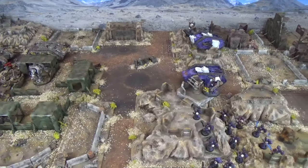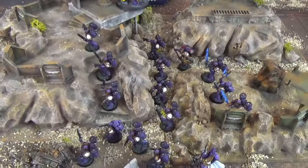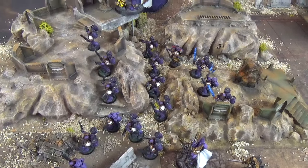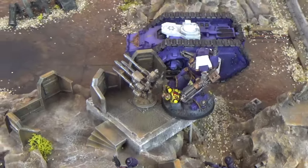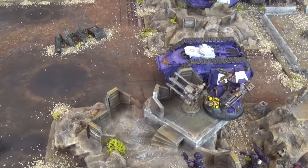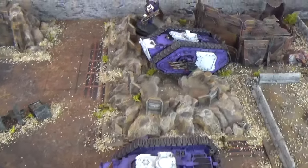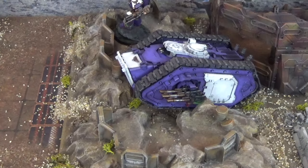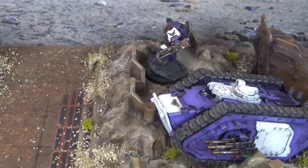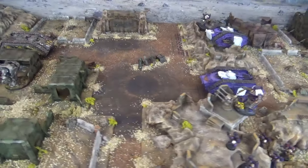The armies have deployed with the Emperor's Children going first. On their left flank, approaching over defended ridgelines, we have Eidolon leading the full-strength Assault Squad, joined by a Chaplain and an Apothecary both with Jump Packs. From the top of the ridge, a Contemptor Mortis Dreadnought with twin Kheres Assault Cannons holds a great field of fire. In the centre, Fulgrim and the Palatine Blades are rolling forward in their Spartan, with another Spartan containing the Tactical Squad, the Forge Lord, and an Apothecary. On the far right, another Contemptor Mortis is in reserve along with the Lightning Strike Fighter.